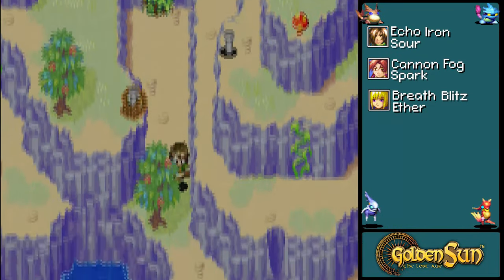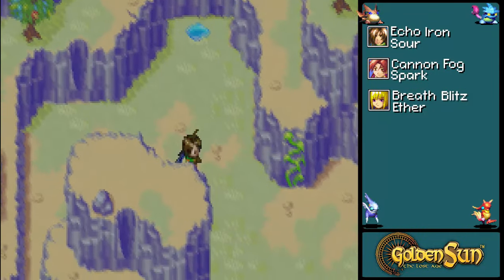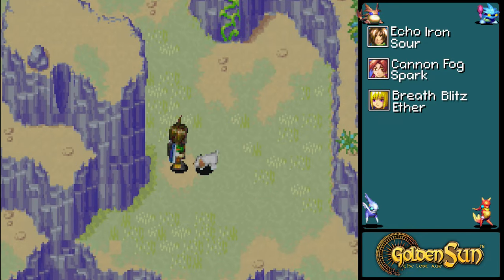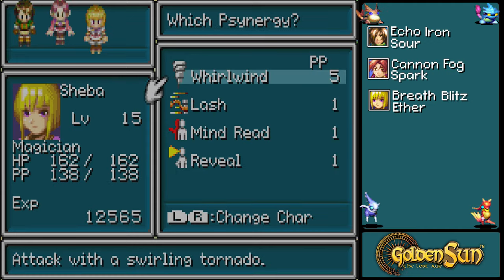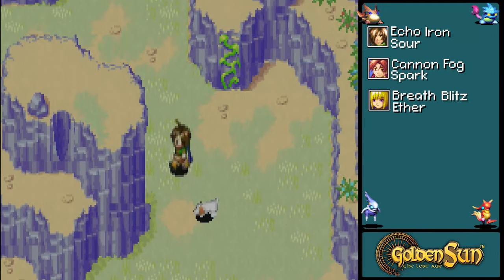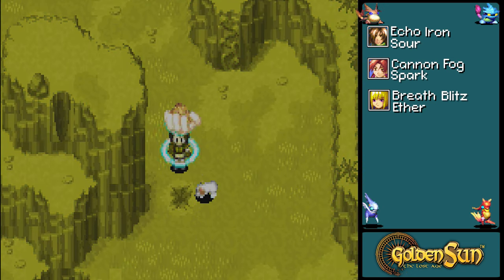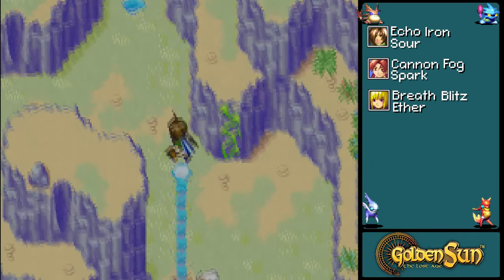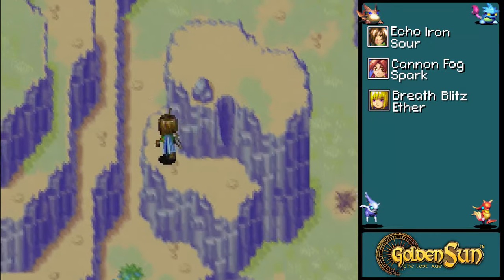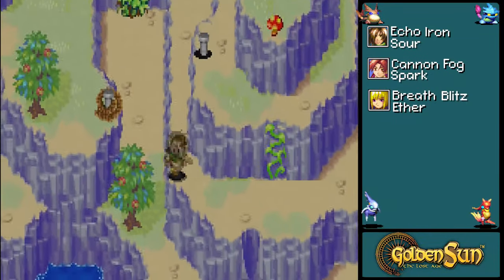We can head that way through that opening, but as you can tell there's a little dog down here. Let's read his mind. Okay, he says to dig here. And it's a water spout — or a geyser, I guess is the better term for that. You can actually run around up in this area.